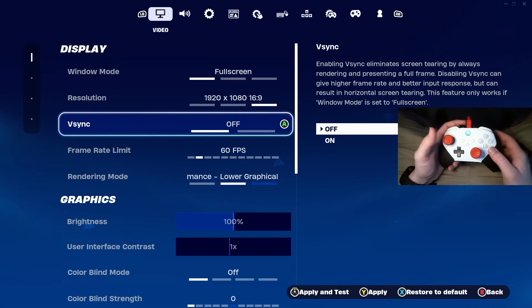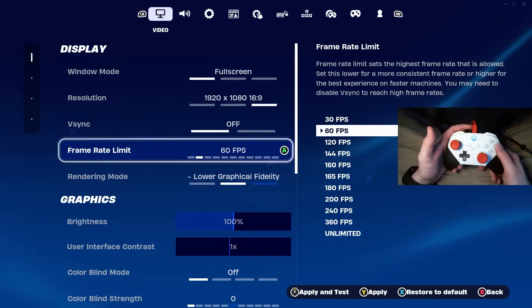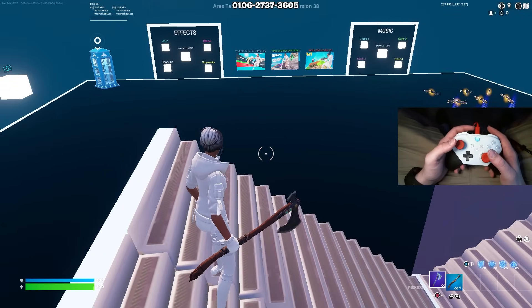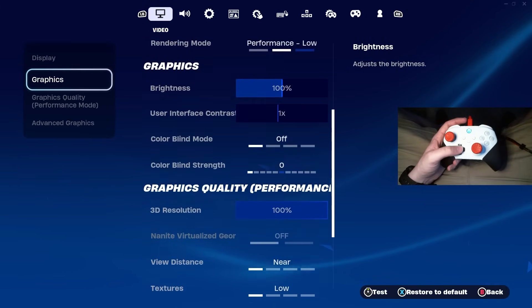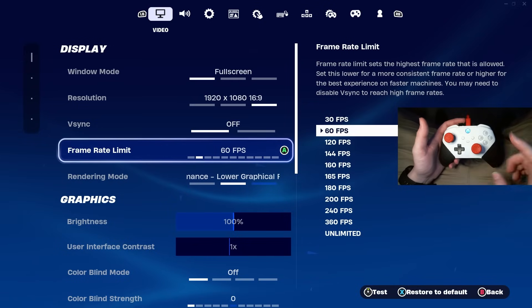For console players, there's a setting on this page I'll tell you about in a second. For PC, it says I'm on 60 FPS here, but that's just not true — if you look in the top right corner, I'm actually on 237 FPS, and I manually set that in the in-game settings. If you want to see how and why, click the video in the top right corner.